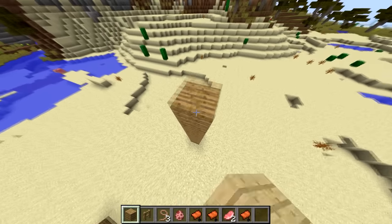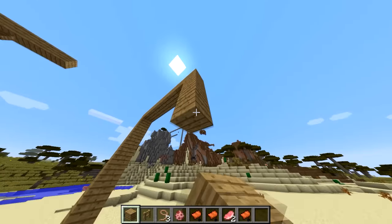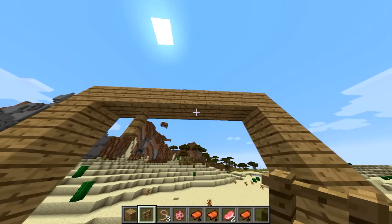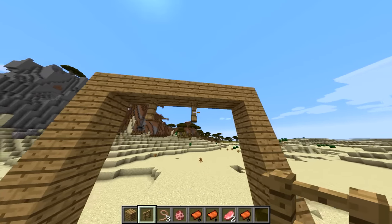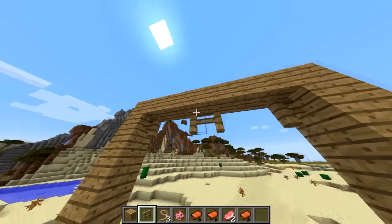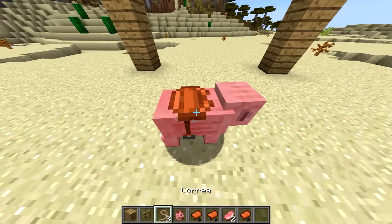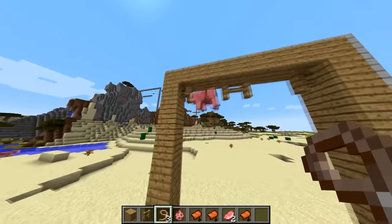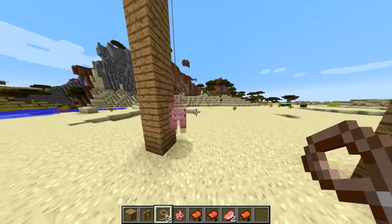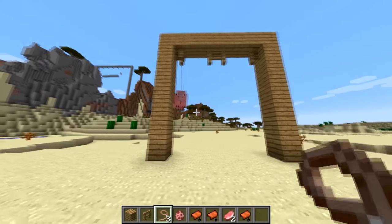Vamos a intentar hacerlo con 8 bloques ahora: 2, 3, 4, 5, 6, 7, 8. Vamos a hacer el columpio un poquito más largo de una forma que parezca ya un columpio como tal. Un columpio como tal sería con varios columpios en la misma zona — en este caso pongo 2, normalmente serían 3. Creo que 8 bloques es exactamente lo que estamos buscando: el cerdo apenas, apenas se acerca al suelo. Esa es una buena forma.